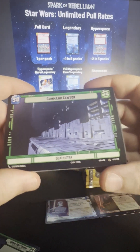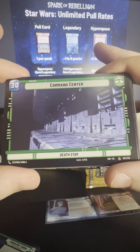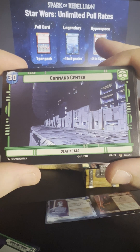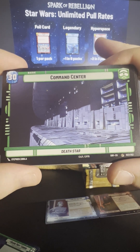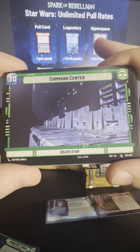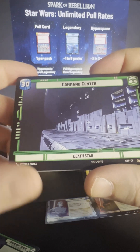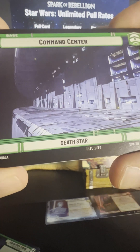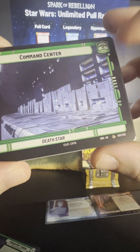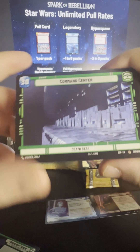So this is a Command Center — this is a base, so you need these. You can only play one of these, at least for now in the starter sets. It has HP in the top left, and this is what you're defending the whole time — you want to destroy somebody else's base. This is a common base Command Center for the Death Star. I like how you can see the little landing bays and docking bays over there. That's cool.